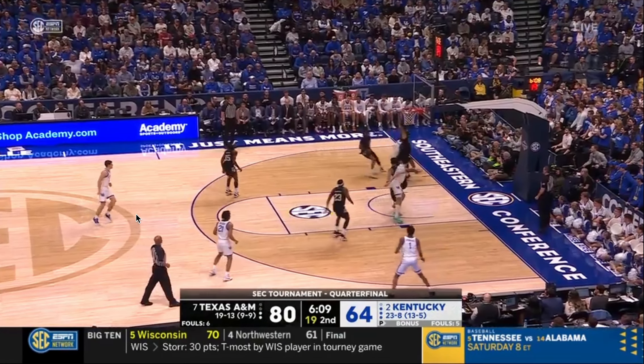Rob definitely isn't able to move people — he's going to get walled off by strength and by taller guys. That's just kind of one of the consolations you're going to have to make with a player as talented as him. Great pass out there — I don't know why Reed didn't shoot the ball; I guess he was kind of falling out of bounds. Rob was absurd in this Texas A&M game — he was just cooking them as he continued to pour in jumper after jumper.